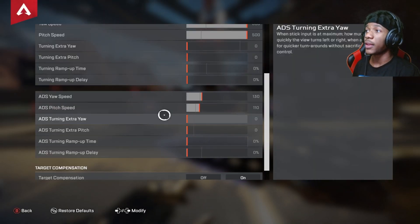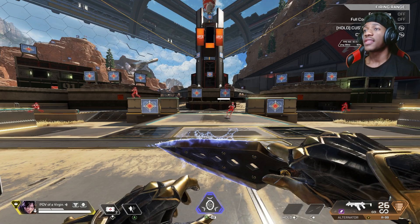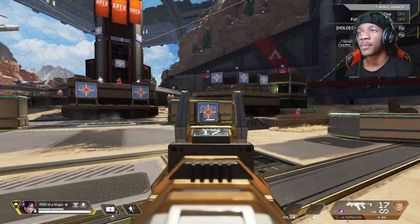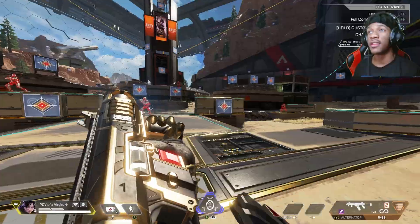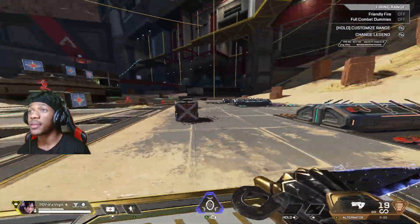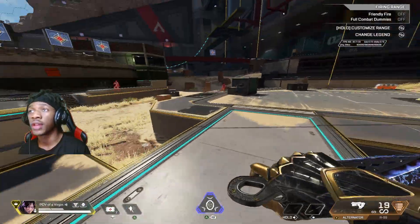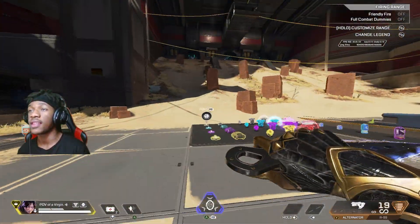ADS yaw speed is 130 and ADS pitch is 110. Surprisingly, he does not play with extra yaw or extra pitch, but what this does is make your aim very consistent and very easy to control. Now it's time to get into my two best games using Ecstasy's settings in the last 24 hours — let me know if you think these settings are game changing or not.